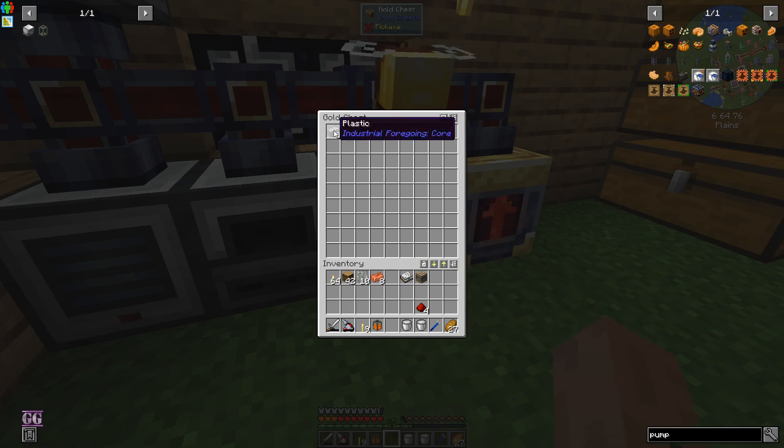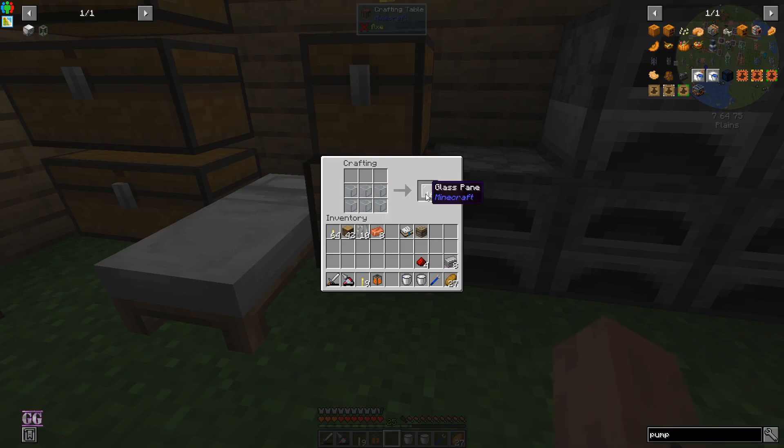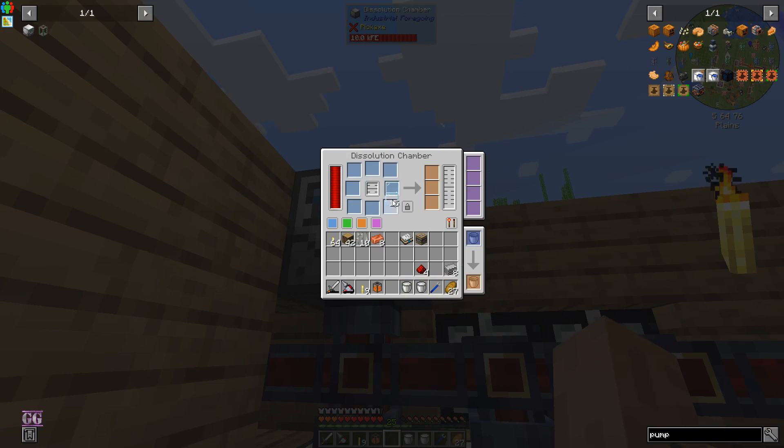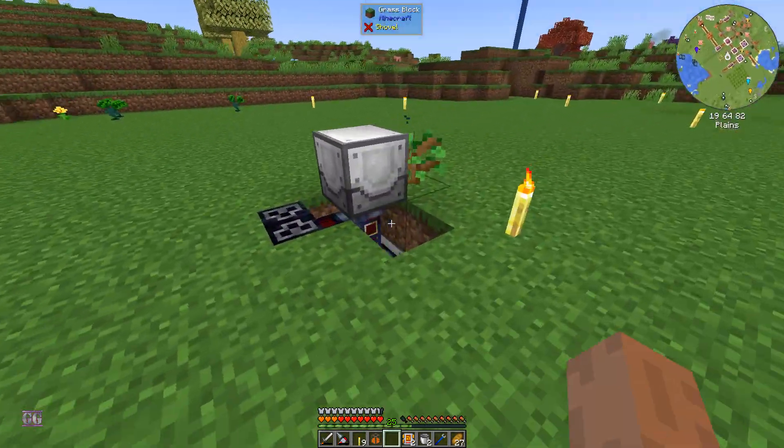Okay, so what was the recipe? We need two glass, two redstone, and four of these - I don't think it's shaped. Oh, that's cool - you can just put it like that, that works! You can shift-click it - that's awesome. I think if you have more it will put in more. And now we have two range add-ons - let's upgrade our tree farm.